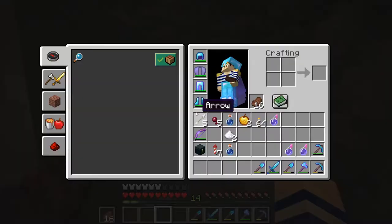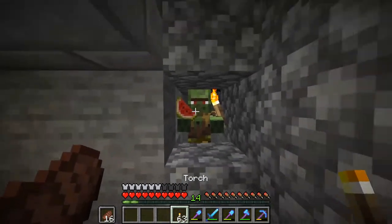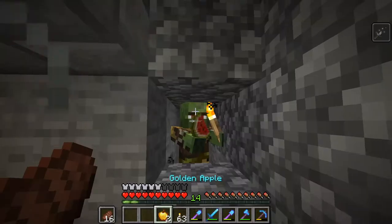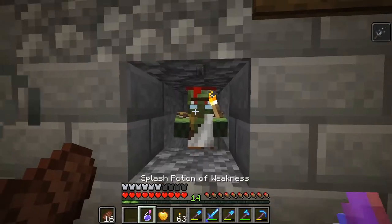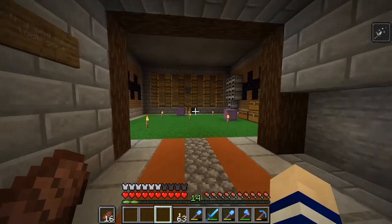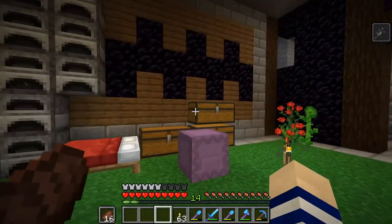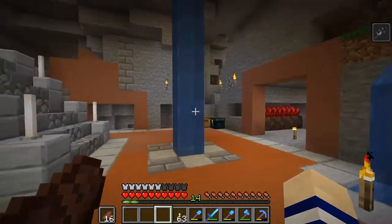We also captured one, two zombie villagers which I am going to convert. We're gonna splash a potion of weakness — there we go, one. And then here's number two. We have two villagers so we can probably get some books from them. I just found them walking around in the base so I decided to capture them — really no reason not to.